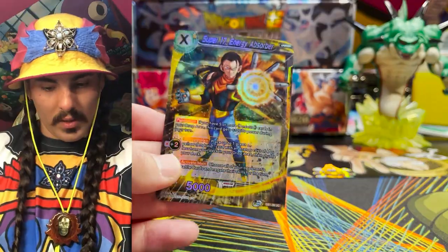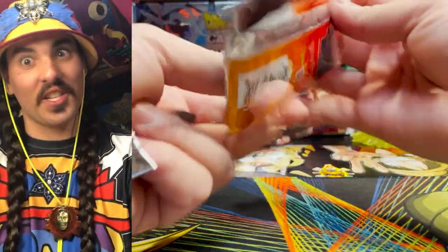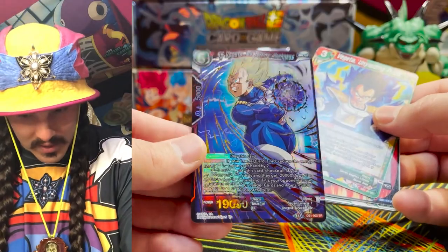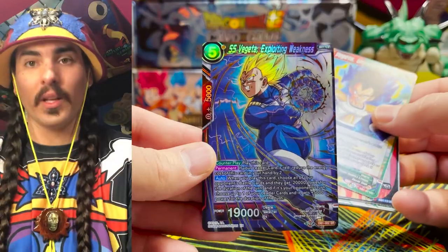Parallel Foil Unison Android — Super 17 looking pretty dangerous! Whoa — there's the reprint as a Vegeta Exploiting Weakness! Dang, this card looks sick. I love what they did with the foiling on the hair — that looks really good.